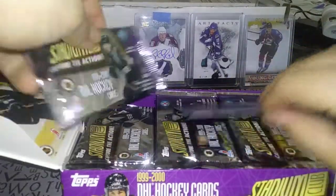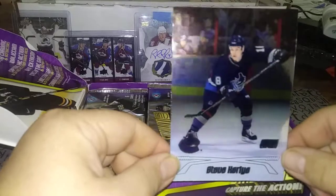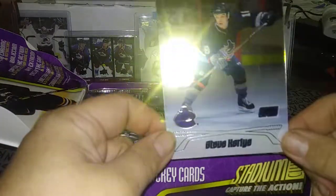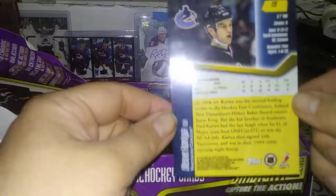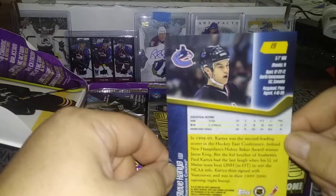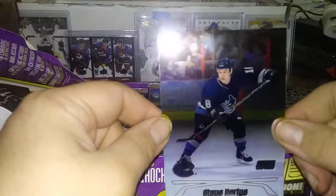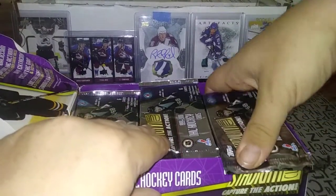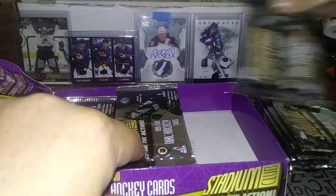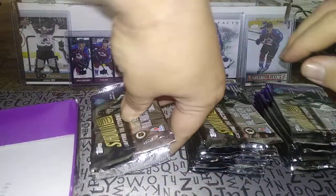Oh, it has a box topper! Look at the Steve Koivu jumbo card — I didn't know there was a jumbo card in here. That is really nice. So Steve Koivu — rookie card, brother of Paul Koivu — but that's a jumbo, really nice. Here are the 24 packs, six cards per pack. Let's see if we can get lucky and pull an autograph, a one-of-one, or a souvenir card.